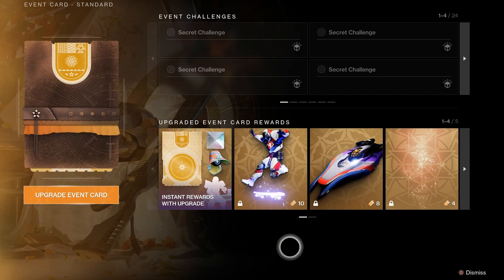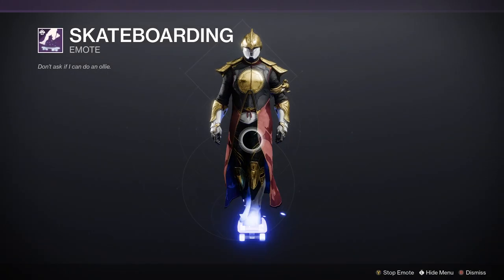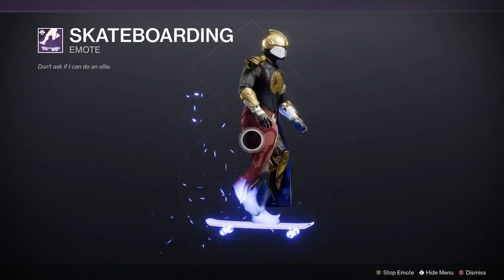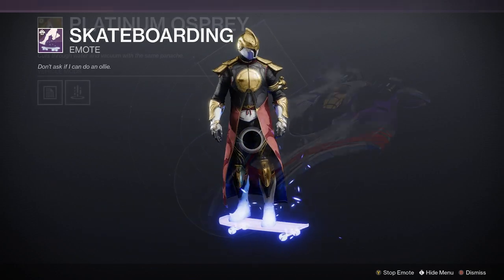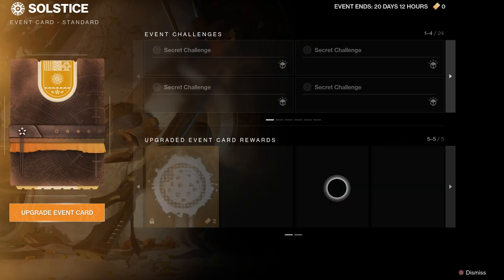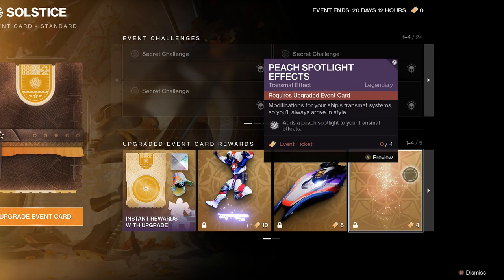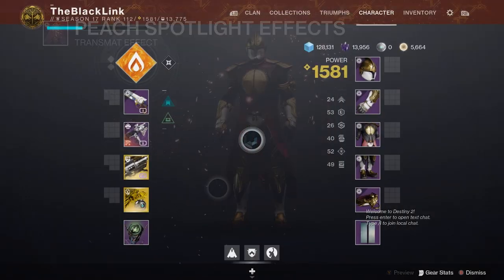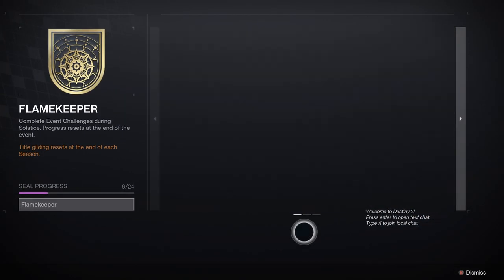There's also an upgraded event card track that you can purchase for a thousand Silver — about 10 bucks. Purchasing it will allow you to utilize event tickets, which you'll also be earning by completing event card challenges. Event tickets allow you to purchase additional cosmetics tied to that specific Silver upgrade pack. It's important to note you absolutely do not have to buy that Silver track — you're really only getting a few cosmetic items. The big reward for Solstice this year is the high-stat armor that you can reroll, and that is tied to the free version of the event.